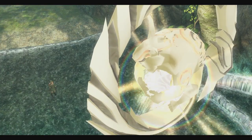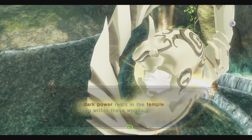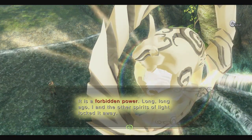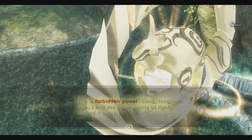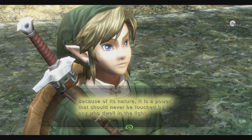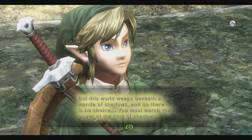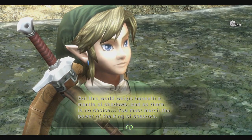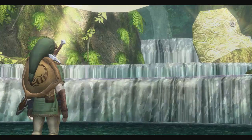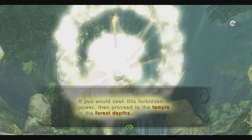Brave Link. A dark power rests in the temple deep within these woods. It is a forbidden power. Long, long ago, I and the other spirits of light locked it away. Because of its nature, it is a power that should never be touched by any who dwell in the light. But this world weeps beneath a mantle of shadow, and so there is no choice. You must match the power of the King of Shadows. If you would seek the forbidden power, then proceed to the temple in the forest depths.